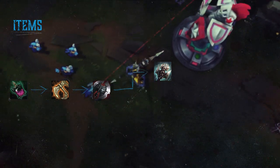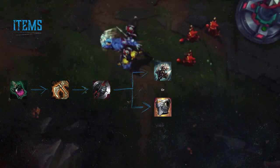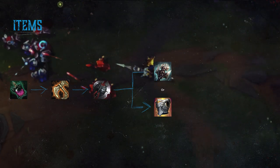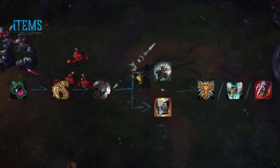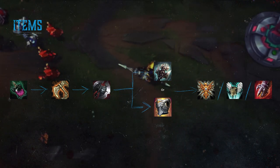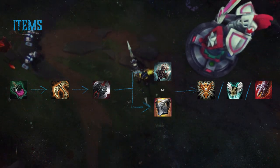Or if your team needs someone to tank or you're just not having that big of an impact, you can go into Gargoyle Stoneplate, which makes you tanky and wastes a lot of time from the enemy team. After this you want to keep going with either Locket, GA, or even Sterak's Gage. If you choose to go Locket, make sure to pair it with the Gargoyle Stoneplate active, because if you get the Gargoyle Stoneplate off and then use your Locket, pretty much everyone on your team will have around 1000 to 2000 damage shield up.